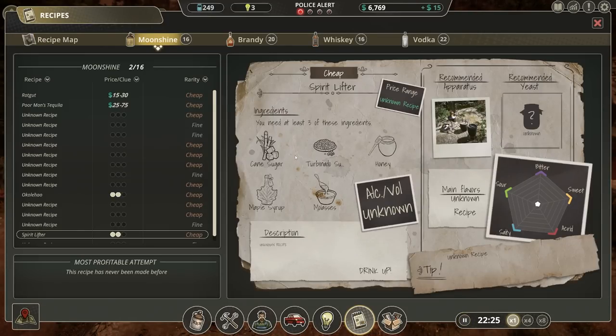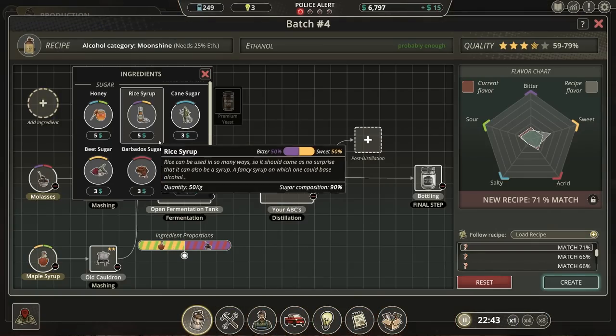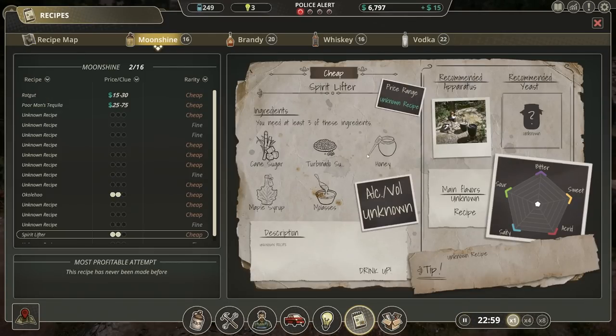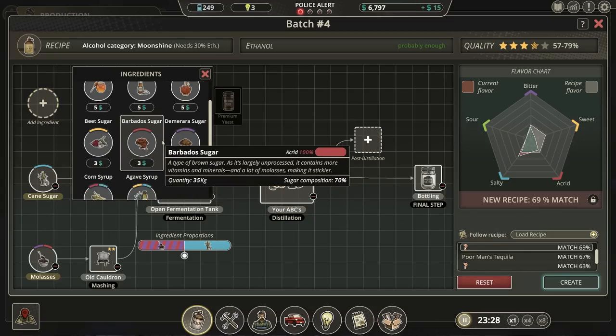Spirit lifter — you need at least three of these ingredients: maple syrup, honey, molasses. Let's try with cane sugar instead of honey. Does that make any difference? 74%? This is like flipping NASA scientists right here, trying to figure out what the heck to do. It's kind of close to poor man's tequila, you know? I think we're going to ditch maple syrup and instead add — maybe we'll try adding honey back, because I think honey will add the flavor profile that we need.